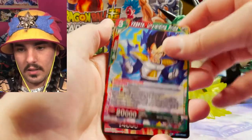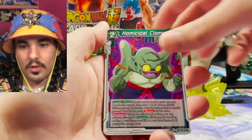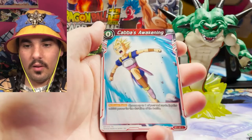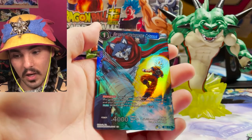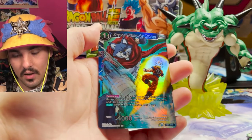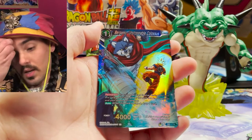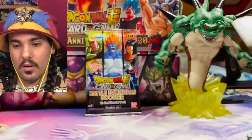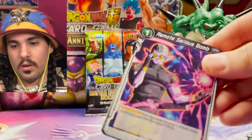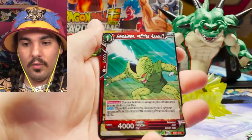Oh, it looks like there might be something shiny at the back of this pack. Oh yeah, that Roshi's Gate is awesome — I would love to get a parallel foil Roshi's Gate, or really just any of the parallel foils. All the parallel foils look so good in this set. Oh, that foil rare — that's the Bergamo one-drop! Bergamo — this card is insane. You just play it for one energy and get all this extra power if you play it late game. I think this is a huge card for blue. Really psyched that blue has this. And a non-foil rare.